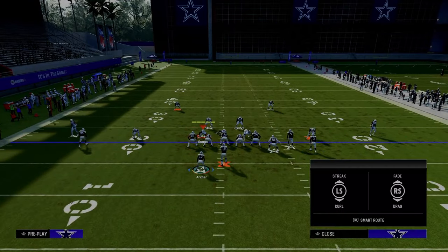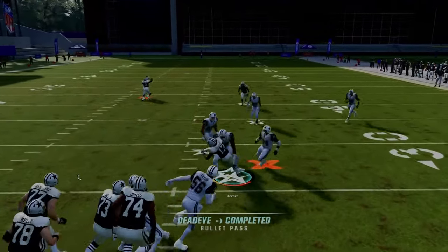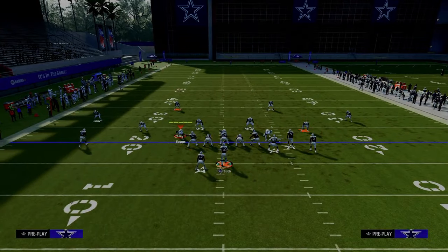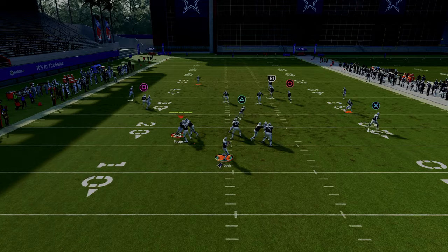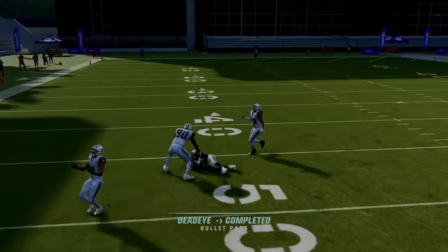The first setup we're going to throw at you is we're just going to streak our slot receiver and snap the ball as quickly as possible. One of the biggest and most important reads when running this play is hitting that running back underneath. If you can hit that running back underneath, it's going to force your opponent to sit down there with his user, which will in turn open up your post route.